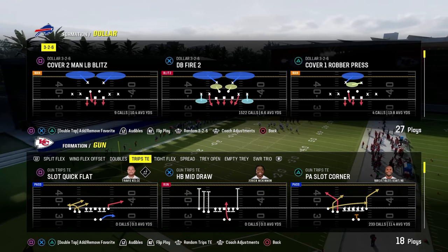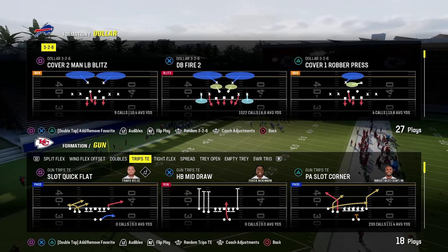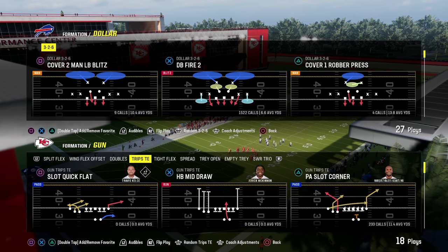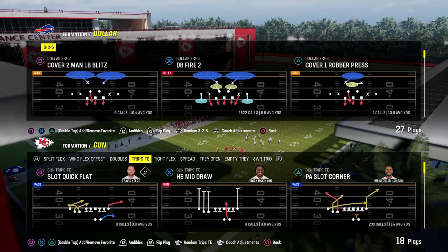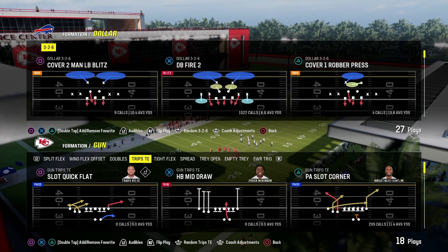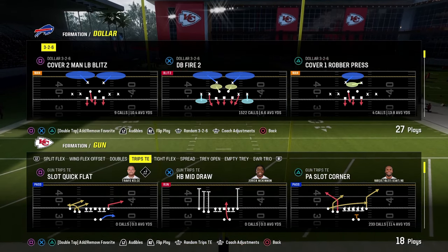Trips Tight End is one of the best offenses in Madden every single year. In this video we're going to show you some of the best practices I've learned over the years for how to slow down this formation with a couple different defensive coverages. We're also going to start out by talking about why this formation is effective.